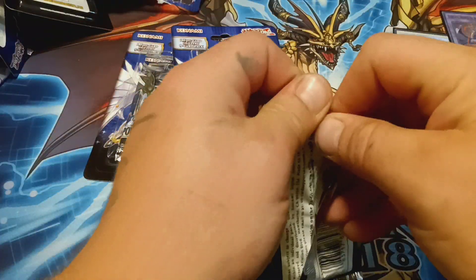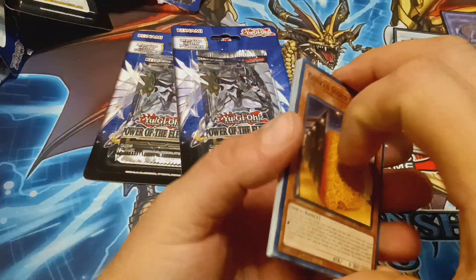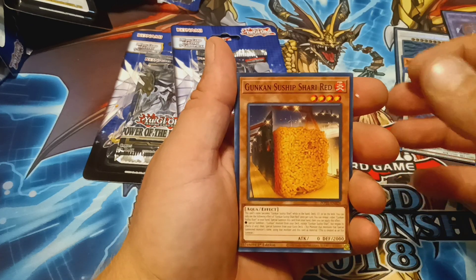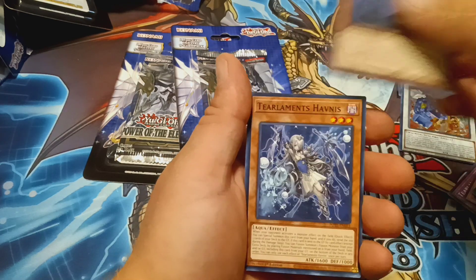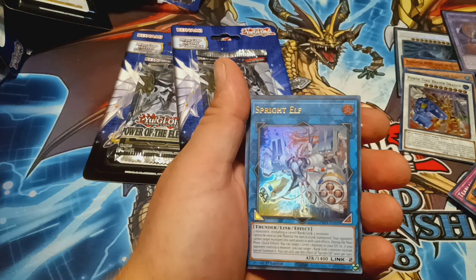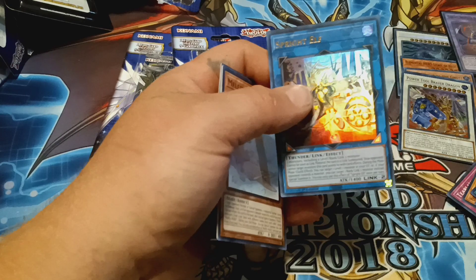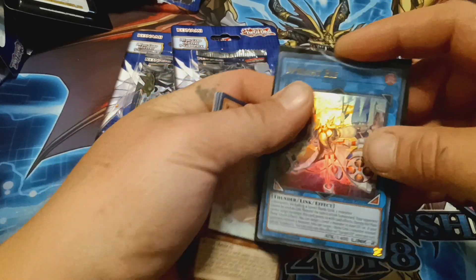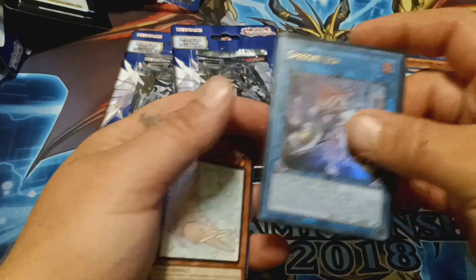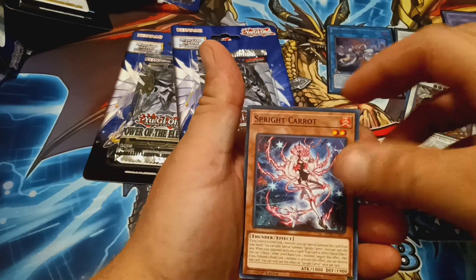Three more packs left — there's a Starlight in these. Pack 6: we have Gunkin Ship, Sun Ship, Flower Buds, Orbit, Heavness. We have a Sprite Elf! I don't even think we've pulled a Sprite Elf in any of my videos yet — that is cool. I'll put it in my binder with my other Sprites. Also Sprite Carrot.